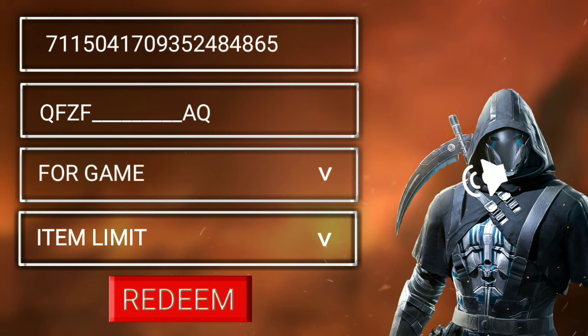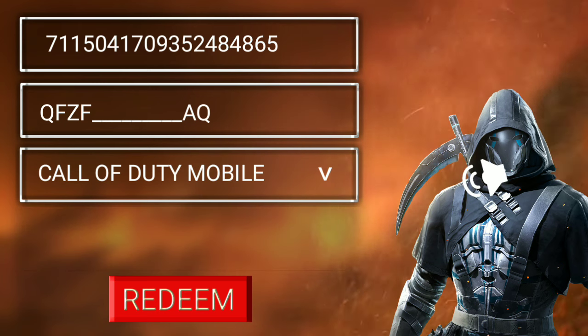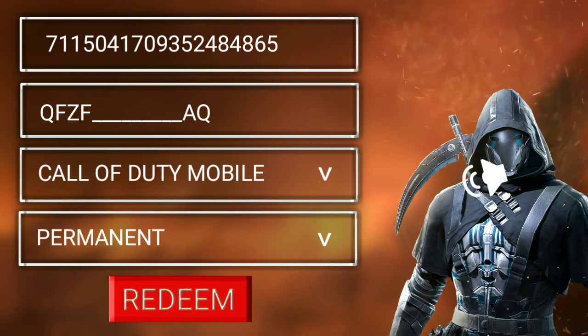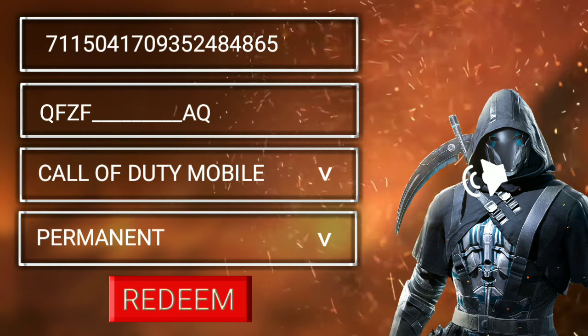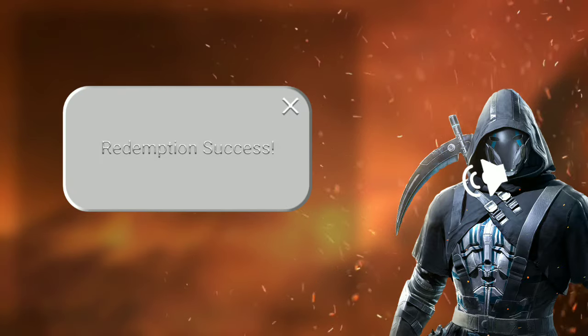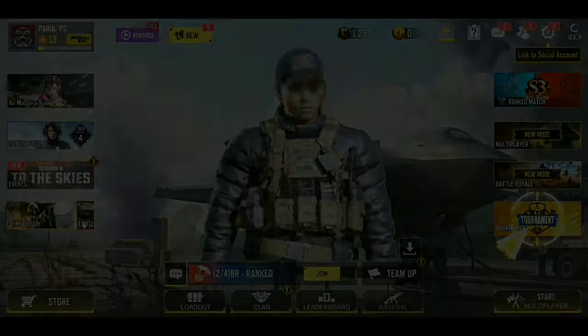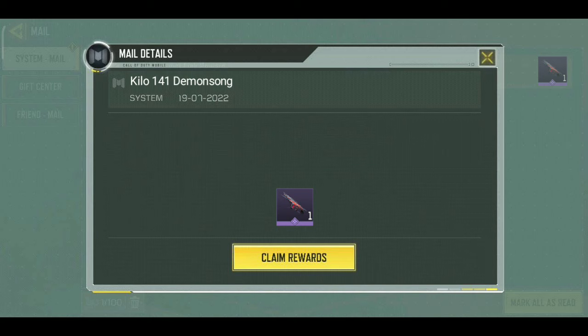Then choose your game — I have selected Call of Duty Mobile. Below that, you have to select the item limit — whether you want permanent or limited. I have selected permanent. When you have filled in the form, click on Redeem below. After clicking on Redeem, a successful message will come. Now you can see it has come to me. After redeeming, it will come inside your mailbox — simply click on it and you can see it has come.